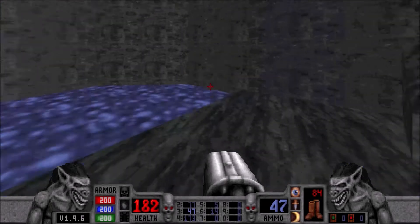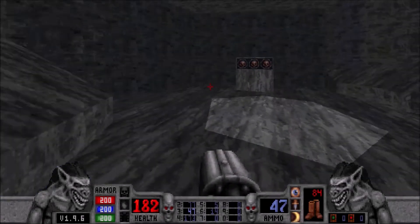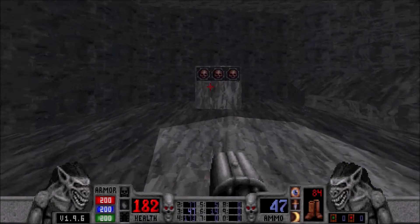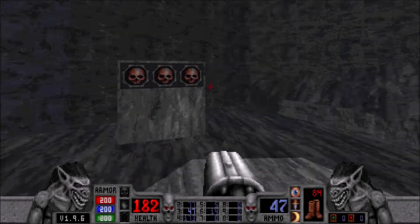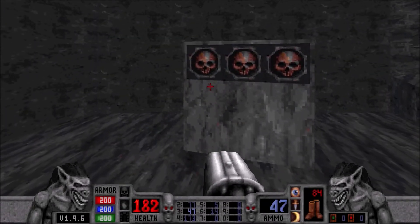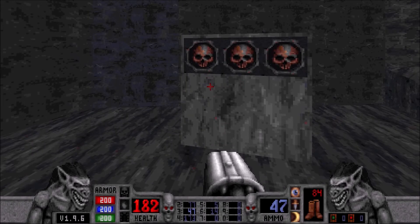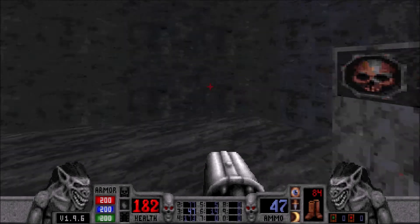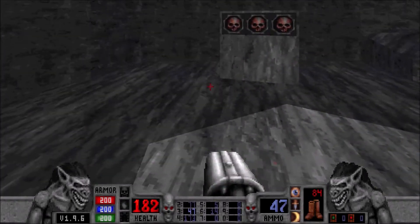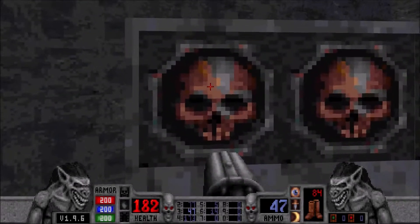Hello! Welcome one and all to Let's Play Blood: Fresh Supply. I'm Willabotacos. When we last left off, we had found the exit to the secret level of the first episode. We found the apparatus we need to access the secret exit, but it is locked behind a passcode. I do not remember the passcode, but we can take a couple guesses at it.